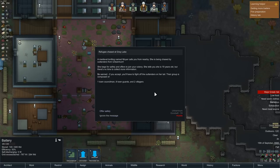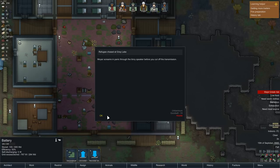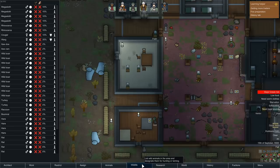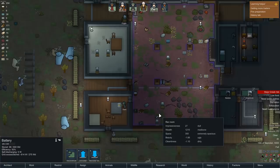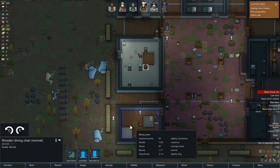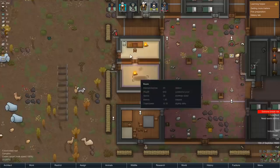Refugees chased — there's a refugee who wants asylum. If you offer them safety, a bunch of people will come in trying to kill them and you'll have to defend. I don't want to do that at the moment — I still haven't quite recovered from taking this place over. For me, it's a case of getting this all set up. I'm going to run out of food shortly, so I need to start hunting wildlife and get a kitchen set up. We have plenty of stuff we can hunt and plenty of well-armed people to do so.